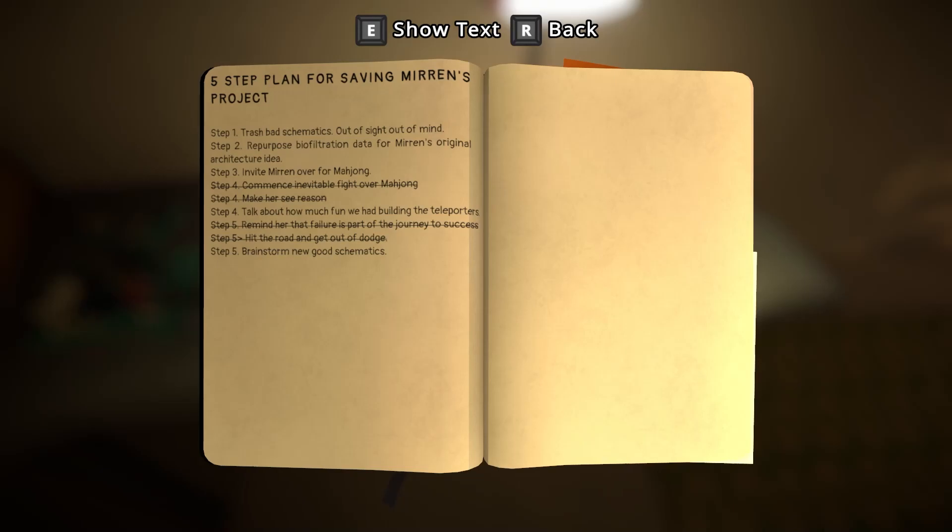Examine. Five-step plan for saving Mirren's project — so Mirren's project is the weather thing, I think. Step 1: Trash bad schematics, out of sight out of mind. Step 2: Repurpose biofiltration data for Mirren's original architecture idea. Step 3: Invite Mirren over for Mahjong. Step 4: Commence inevitable fight over Mahjong. Make her see reason. Talk about how much fun we had building the teleporters. Step 5: Remind her that failure is part of the journey to success. Hit the road and get out of dodge. The actual step 5 is brainstorm new good schematics.